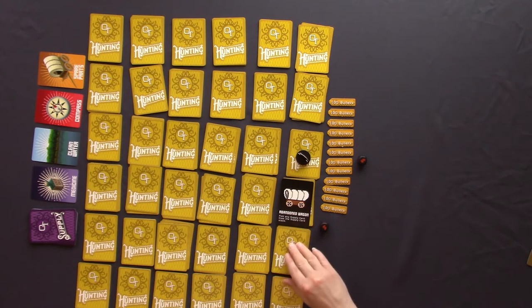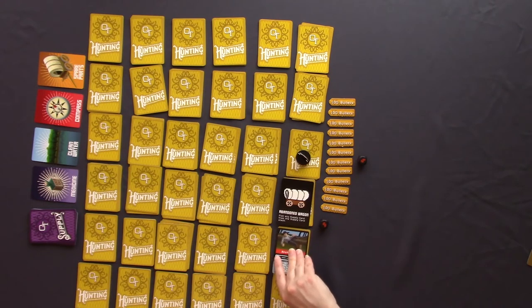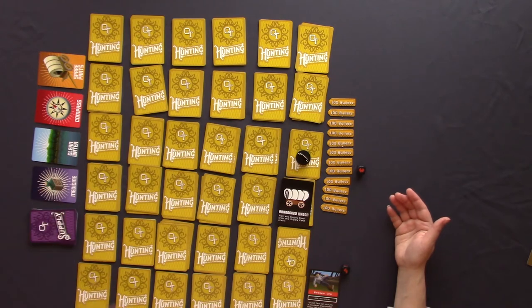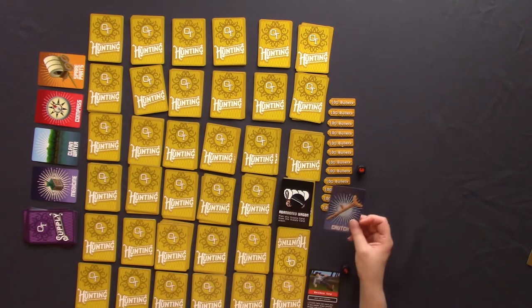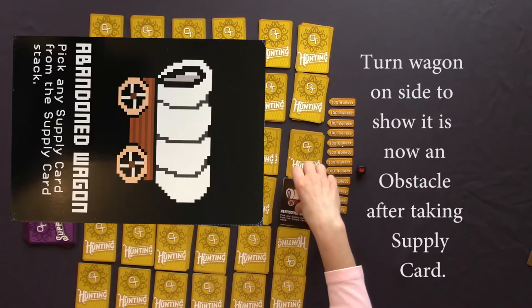Turn two reveals a broken leg calamity — specifically a crutch card. It says one crutch can cure you, but if any player draws another broken leg before you are cured, your wagon train members leave you for dead. Because that was my second action and I got a calamity card, my turn is now over. I place this card in front of me and it goes to the next player. Player two rolls a three and moves to the abandoned wagon to get the supply — they pick out the crutch and use it to remedy the calamity, removing it from the game.